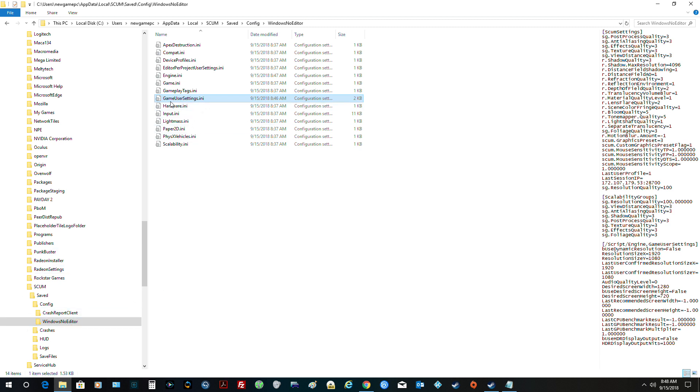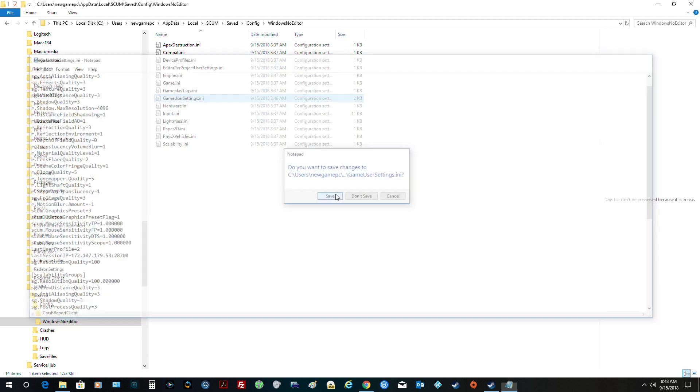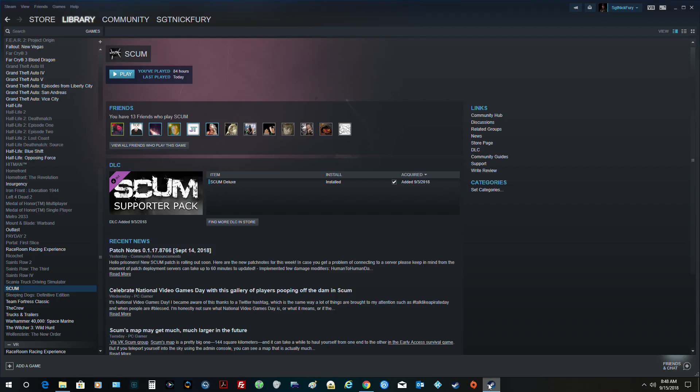Then you want to look for this file called GameUserSettings. What we're going to do is go to the line that says Depth of Field Quality — it's set to 2 right now. We're going to change that to 0. That's what he says to do. Then save this file. Okay, let's go back.